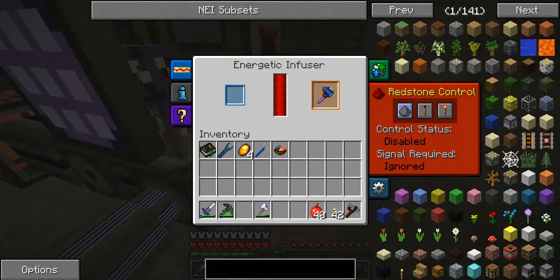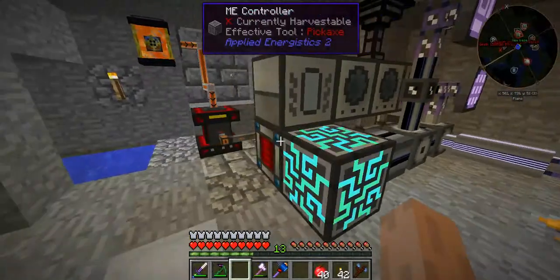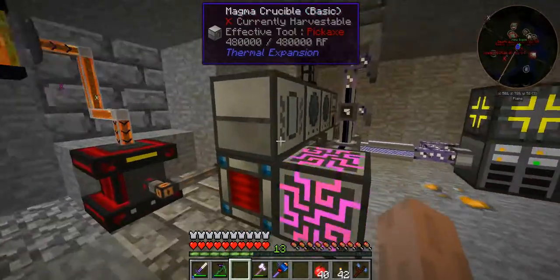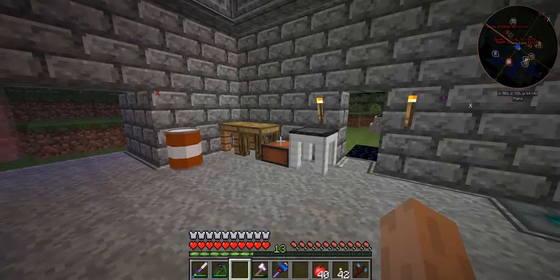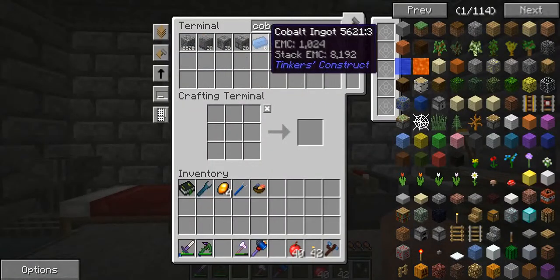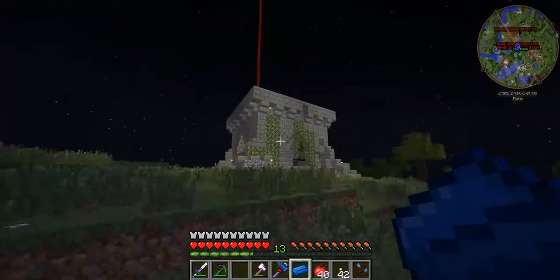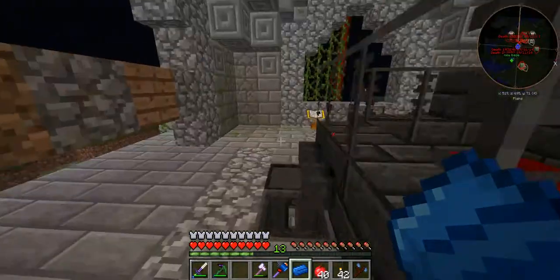My shovel did break when I was down there, but I think I'm going to make another one - maybe a Tinkers one. If it is a Tinkers one, what am I going to make it out of? I'm going to make it out of cobalt again - it is a pretty good material. I'm going to get the required materials and be right back.